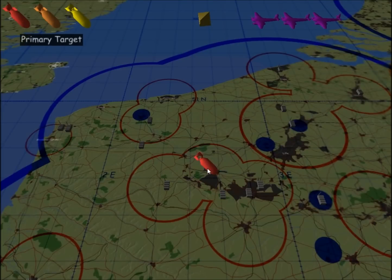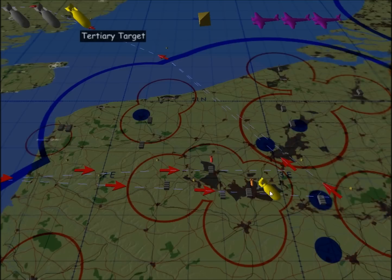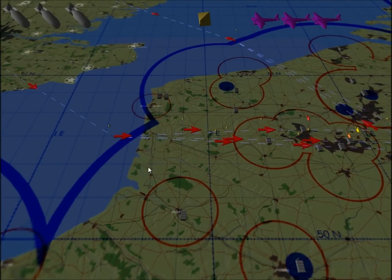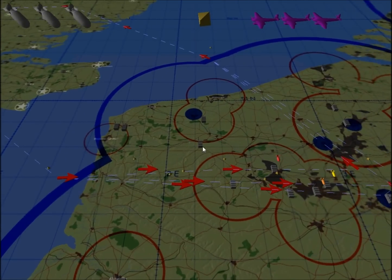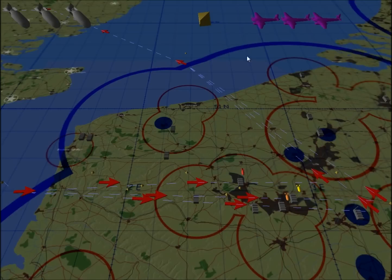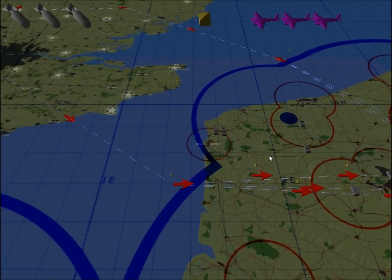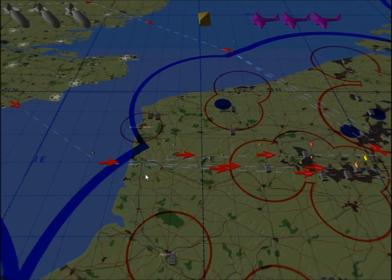We're going to choose Bethune as our primary target. As you can see, you just drag and drop. You've got primary, secondary, and a tertiary target. So if for whatever reason we can't hit Bethune, I'm going to go ahead and say Lieben as our secondary, and Harnes is going to be our final target. As we're flying, we'll also have targets of opportunity — if we come across something that isn't on this map. The AI takes care of recon. If we come across a target of opportunity, we can decide to hit that one too, in the air.